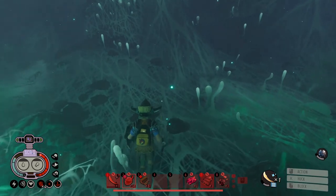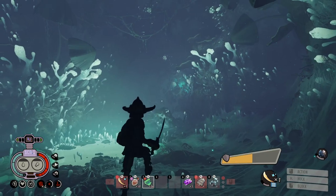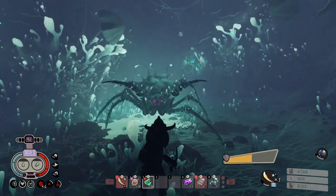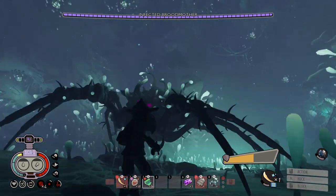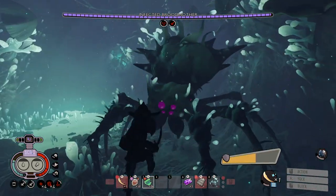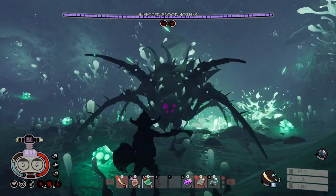Heal up between phases because she's coming back harder than ever. This is phase three — pretty self-explanatory, but this is the hardest phase. It's super fast. If you're a master at perfect blocking, go ahead and block it, but if not, just keep your shield up. I didn't have my fungal charm on — make sure that is on.